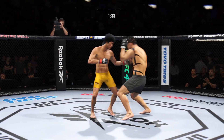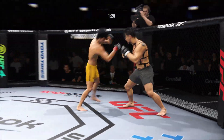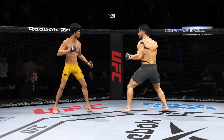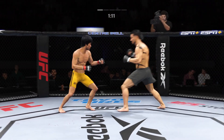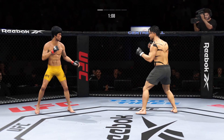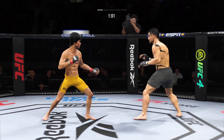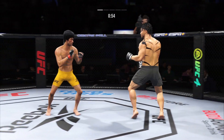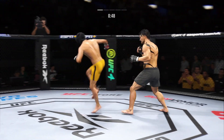Whoa! He's hurt bad! Huge right hand! That was landed clean. Big kick. Strong hook to the head there by Hooker. Huge block there.